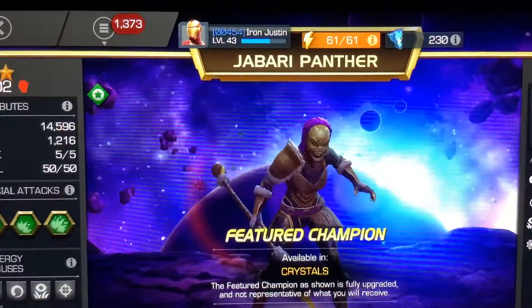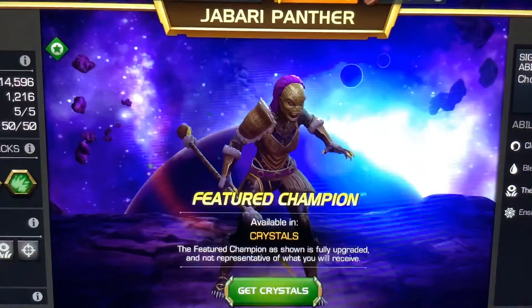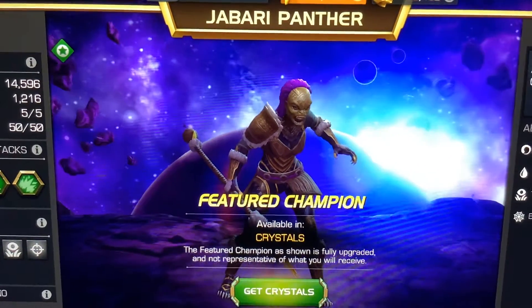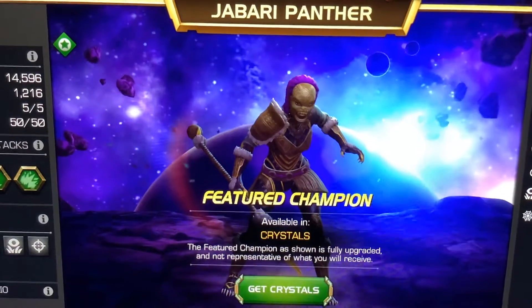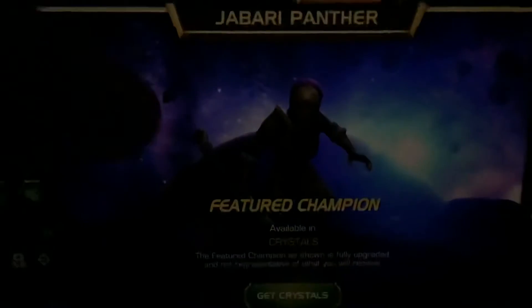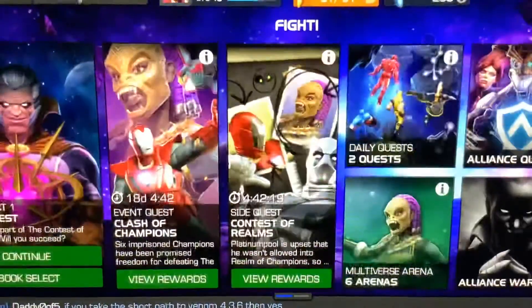We have a new champion for this event. This character's name is Jabari Panther. You can get her as a 3 and a 4 star — this is the 4 star version I'm showing you right now, and there's also a 5 star version. She looks great. I like her weapon, her suit looks nice, and her mask reminds me of the one Wakabi wears in the challenge scene in the 2018 Black Panther movie when he and T'Challa had a face off. I love the purple hair and the claws in that goldish color. I love this character.